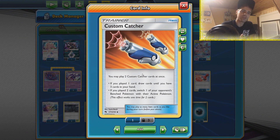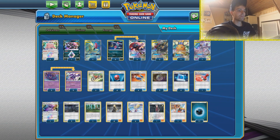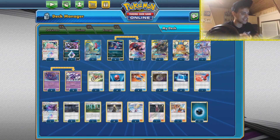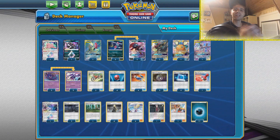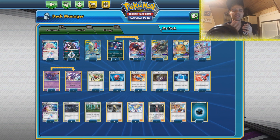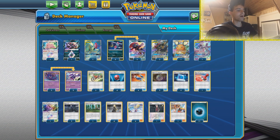Some people are debating whether to play Super Scoop Up or Custom Catcher. I do think Custom Catcher is sometimes better because Super Scoop Up can be unreliable. Custom Catcher can get your specific target if you want to knock something out on the opponent's bench. There's also a Reset Stamp to overcome a game where you have a slow setup - the opponent gets a low hand size and sometimes they won't be able to keep up. For Stadium Cards we have Black Market preventing the opponent from taking an additional prize card if they knock out a Darkness Pokemon - so if they knock out a Sneasel it's zero prize cards, a Darkness GX is one prize card, and a Tag Team Darkness GX is only two prize cards.